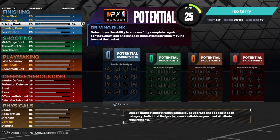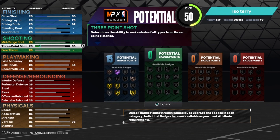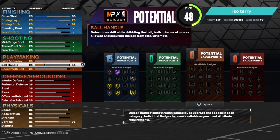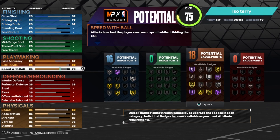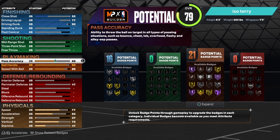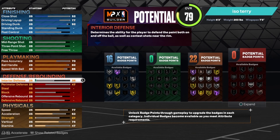First we gotta go to our driving dunk — put that at at least 92 so we can get all of the elite contact dunks. Then let's go over to our ball handle so we get all the dribble moves. Y'all just copy everything I put. This right here is what makes the build insane.